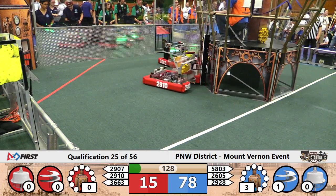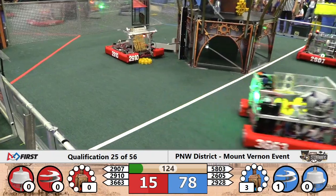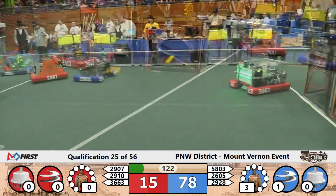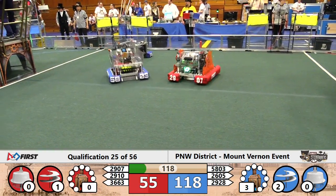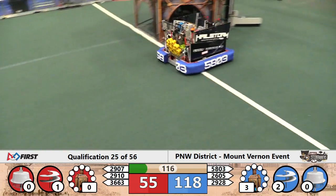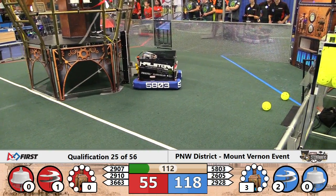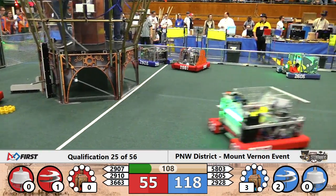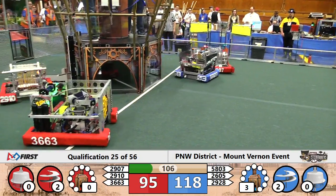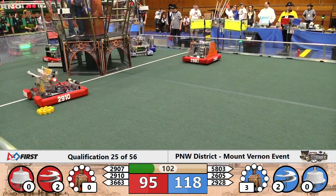The Red Alliance is able to pick that up, putting up two gears at a fairly quick rate, as we race across the field to get some more gears. 2910 has the capability to pick it right up off the ground, and so does 3663. The gear racing is underway, and we have the great 58.